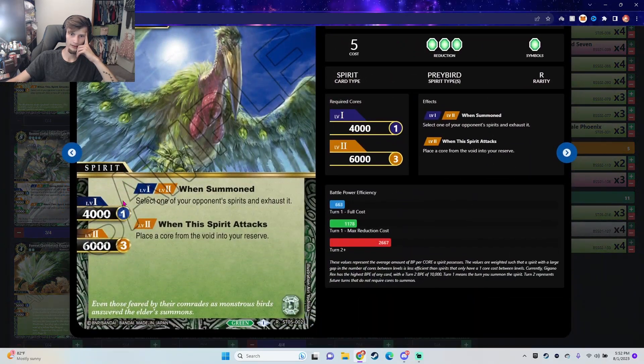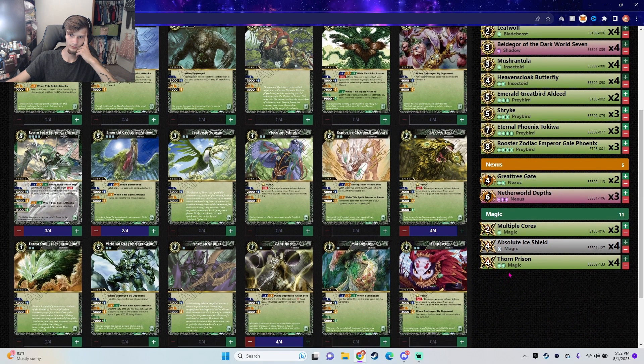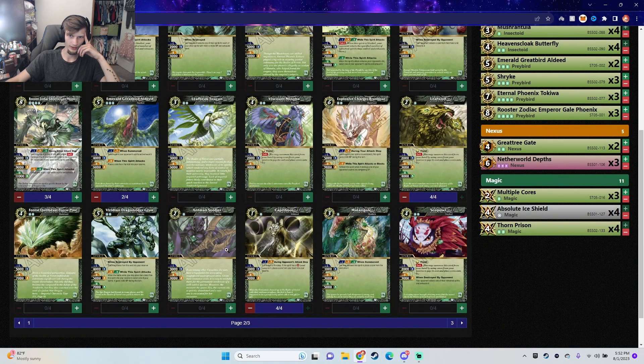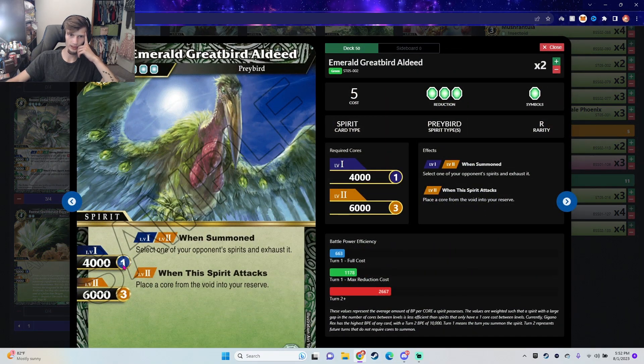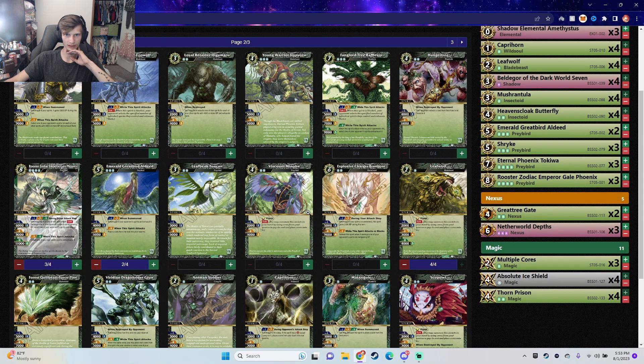All Deeds isn't bad — I'm thinking it might be the way, like two of them. We don't care about the exhaust effect, but this card is a 4K at level one, out of Burning Force range, and only three cores to reach level two — that's easy for green. A 6K body means your opponent needs double Angelic Pressure, Volcanic Break, or Dream Bomb. And consistently every turn when he attacks, you get a core to the void, so I think that's the better option.